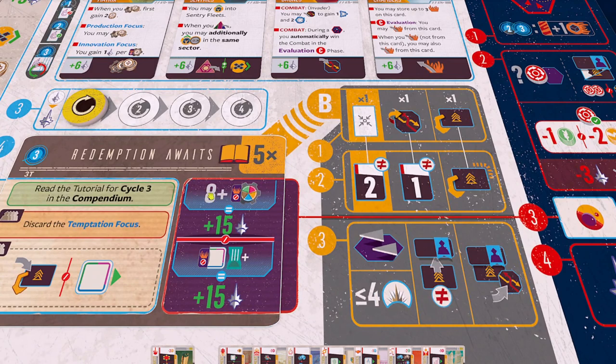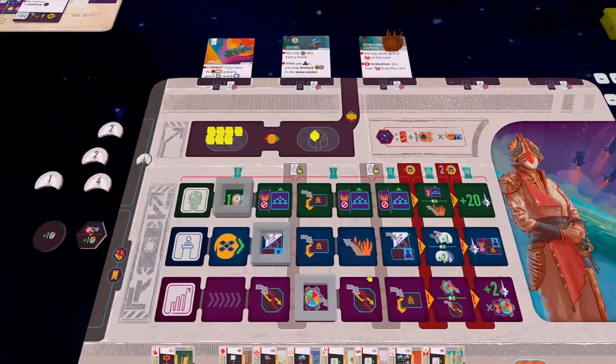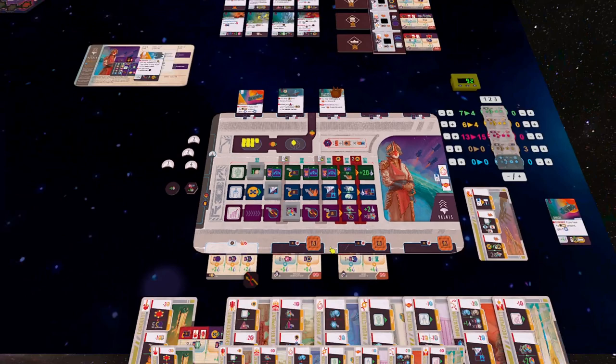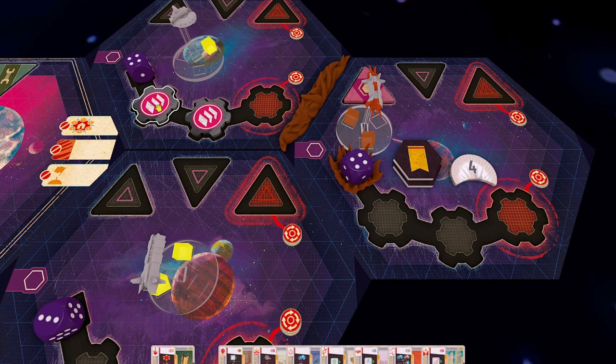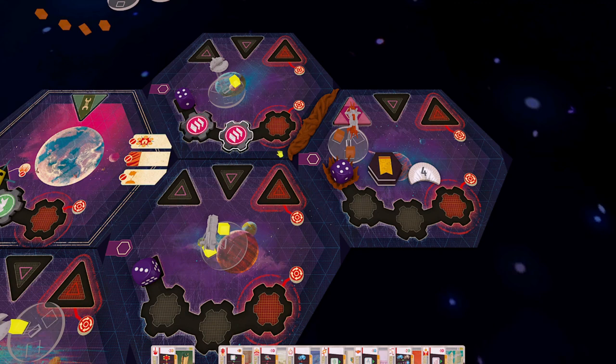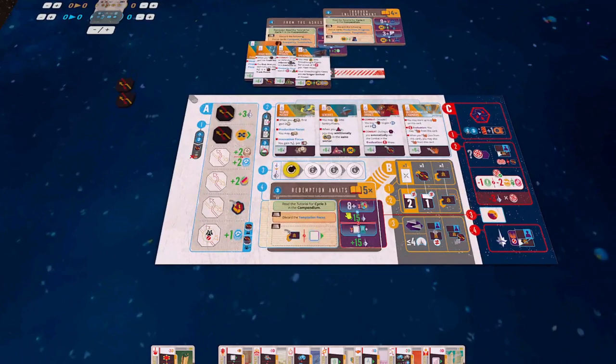Let's look at the right-hand side of the galactic event - these are the things I'm trying to accomplish. If I can get eight or more guilds on the board, I'm going to get 15 influence, which would really help getting over 120. And if I can get any of my pure civilization tracks to level three or above - I don't like my chances, though it's only two shifts for growth. I think getting eight guilds seems more doable. Let me count: one, two, three, four, five, six. And reclaim tokens sometimes have guilds in them - I got a miner's guild on a reclaim token in cycle two. So invading this sector could actually get me to eight guilds and achieve that objective.